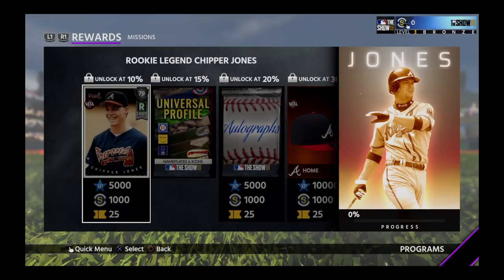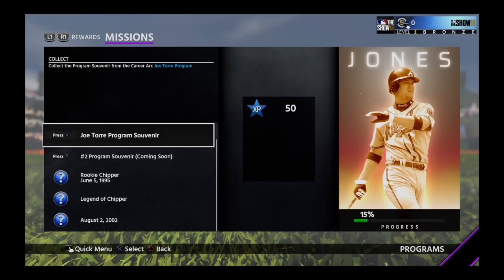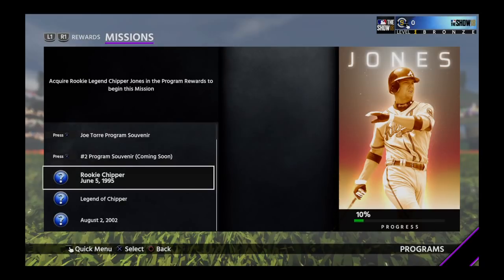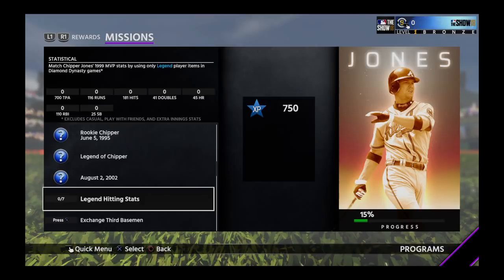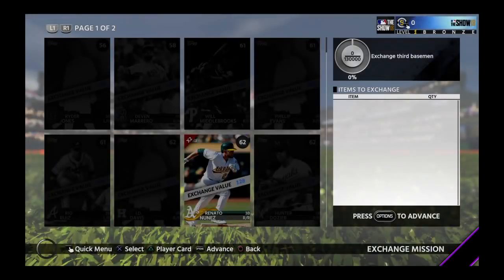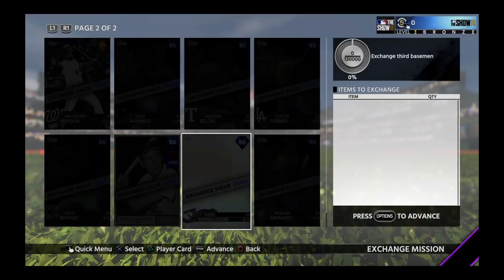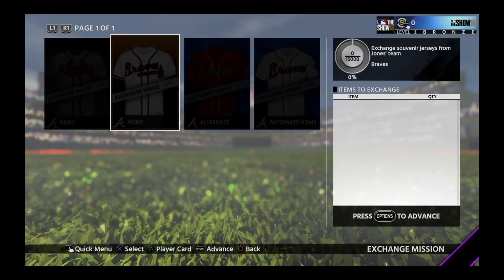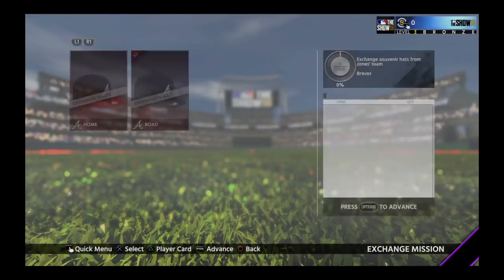Chipper Jones — unlock the 79 at 10%, then an 85, and a 99. You need the Joe Torre career arc done and one more career arc coming. Put the rookie Chipper in and get stats, then put a legend version in and get stats. You'll also need to match his MVP season — 700,000 total plate appearances and a whole bunch of other stats. Exchange third basemen for 130,000. Most valuable is Nolan Arenado at 75,000, and Donaldson at 26,000. Jersey exchange is just Braves jerseys, highest is 775,000. Hat exchange requires 5,000, with a highest exchange value of 30,000.